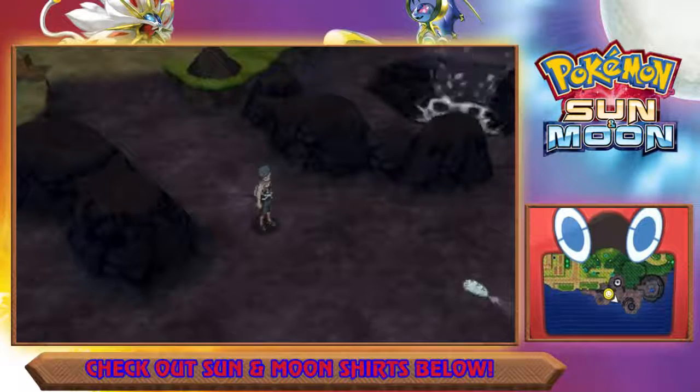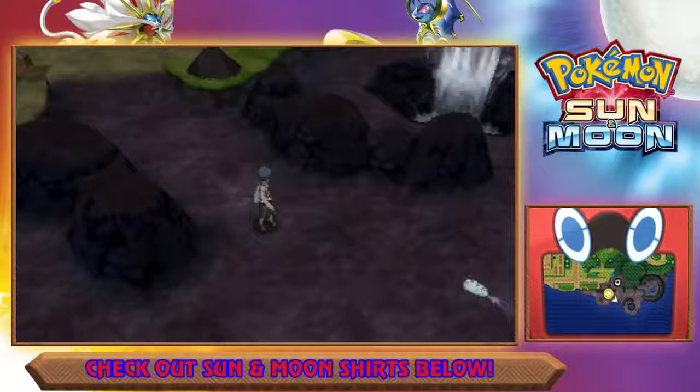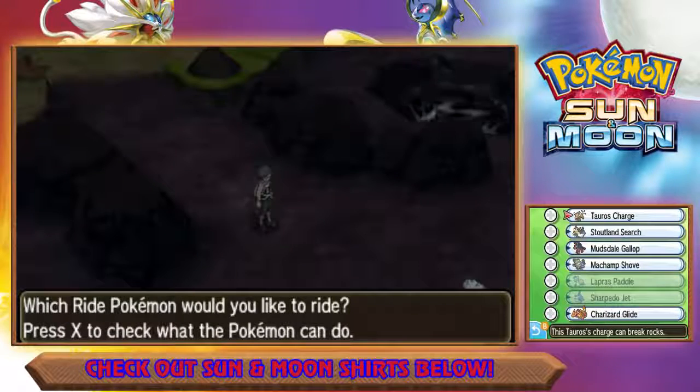So what we're going to do is get on our Tauros and we have to act on this quick. If I do mess up and accidentally encounter it, I'll still show you guys exactly how to do this after I finish the encounter. Hopefully we don't mess up.